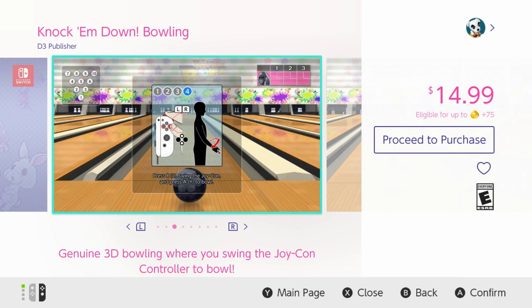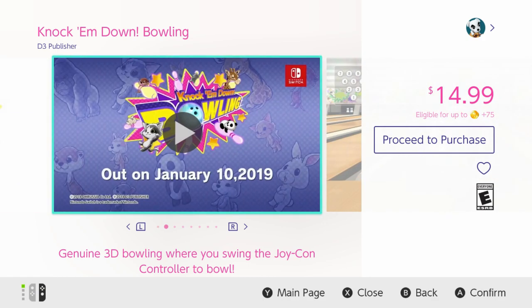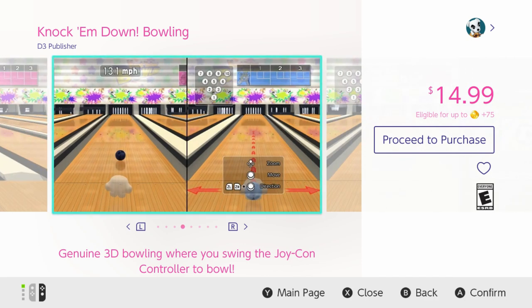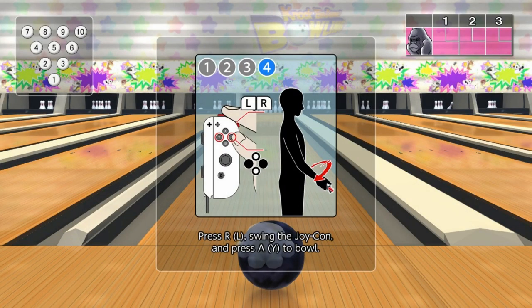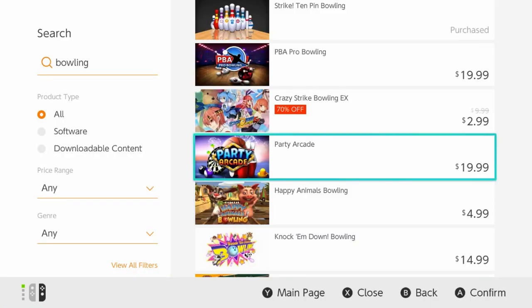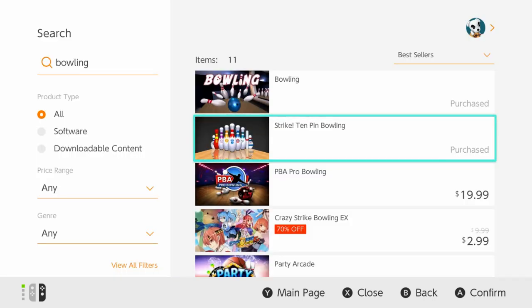Genuine 3D bowling where you swing the Joy-Con controller to bowl. It looks alright, but those buttons just seem kind of confusing to me. The one we're reviewing — it's not as awkward as this. I'm sure this other game is great and all, but it is a far better game than that disaster. What we're reviewing today is Strike! 10-pin bowling.